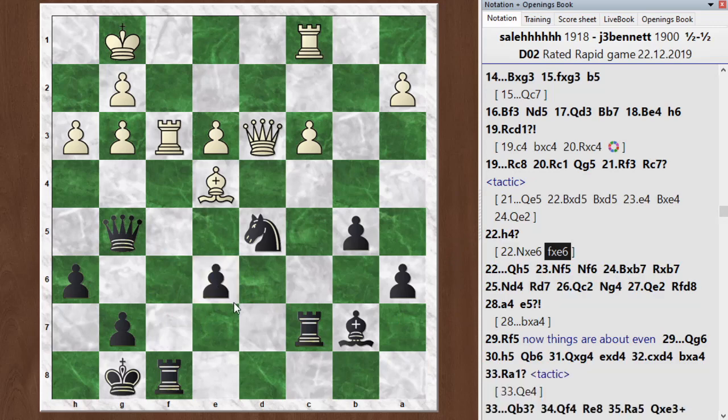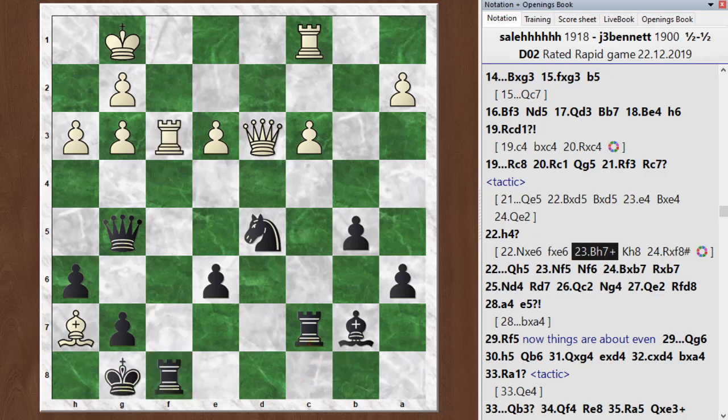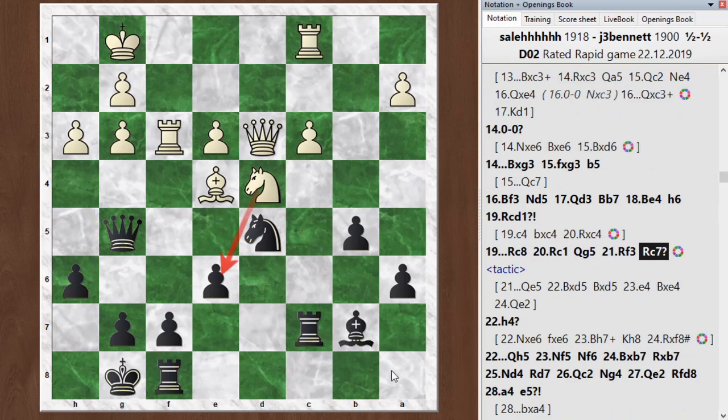The answer is knight takes e6 — a very forcing move, so it should have been on your list to check because it's a fork. When I take the knight, it opens up the f-file. Now bishop to f2 — actually bishop h7 check — leads to mate. The king has to go one way, then rook takes rook, mate. The problem was I lifted that rook off the back rank, leaving the king undefended. This knight fork means I can't actually take the knight; I have to move my queen and then he at least wins the exchange. It's a pretty devastating tactic — when you open up the f-file, it's just mate in two. I played rook c7 and he ignored it and played h4. This is the kind of tactic I would spot in a regular game, but maybe not in a blitz game.